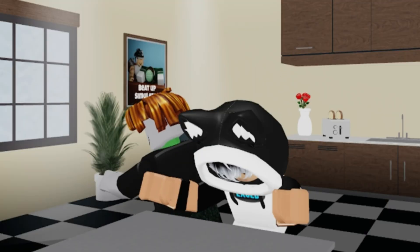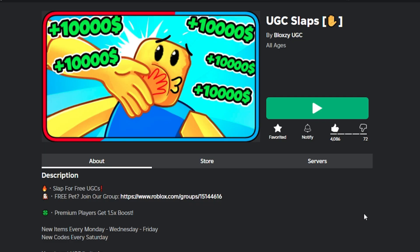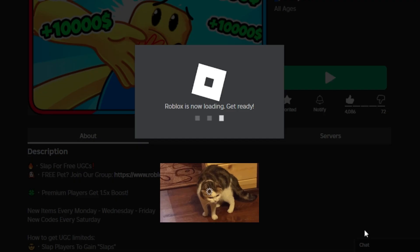Let's go to the video. Here I just want to inform you: the UGC Slaps game just released a new free limited item. You can find the game link in the description below.